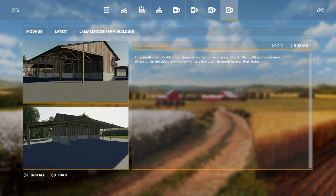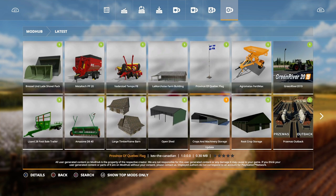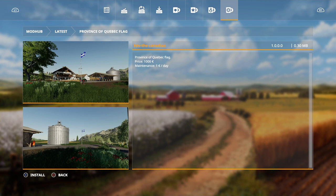Then the Lamarchos farm building by ETA Lamarchos — this wooden farm building can store various farm machinery and tools. It offers a small extension on the side allowing farmers to store their goods or fodder. Next we have the Province of Quebec flag.